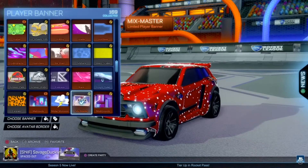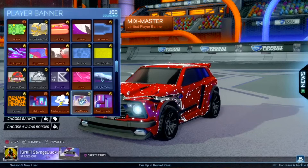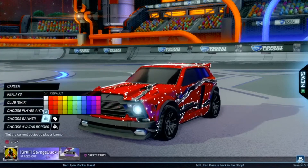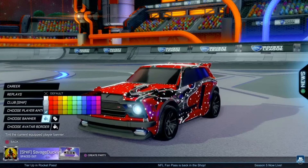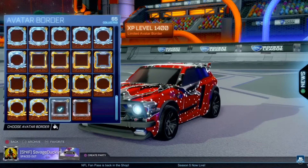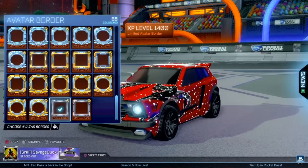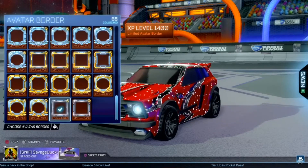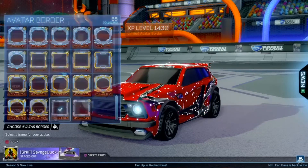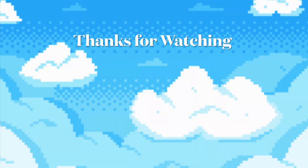For the final design, I have the Mix Master decal. This is kind of like a Christmassy, snowy one, and that is painted almost a black — kind of a really dark gray. For the Avatar Border, I have just this XP one. You can either go with this or just the standard one, which I think you get right when you start playing. That one also looks very nice with this.